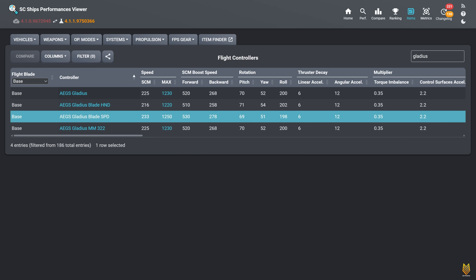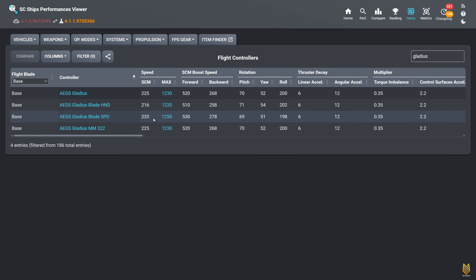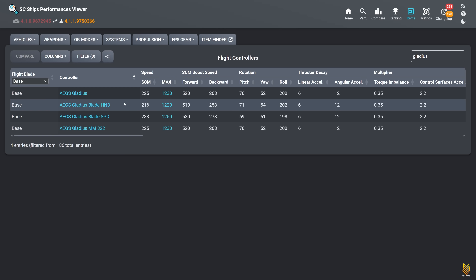If you insert the speed blade to your Gladius, SCM speed increases from 225 to 233 — 8 m/s more. Maximum navigation speed increases by 20 m/s from 1230 to 1250. SCM boost speed forward increases from 520 to 530, and backward also increases by 10. But you sacrifice one degree of pitch, one degree of yaw, and two degrees of roll. The question is, which is better — speed, or the tiny improvement in maneuverability? We haven't tested in-game yet.